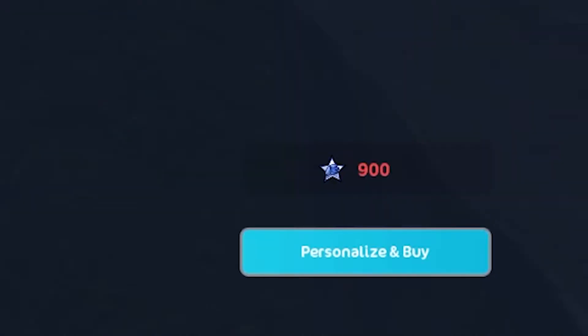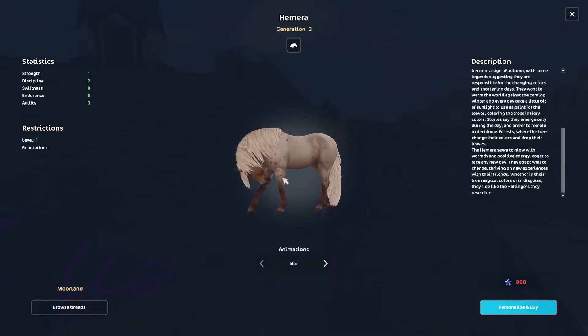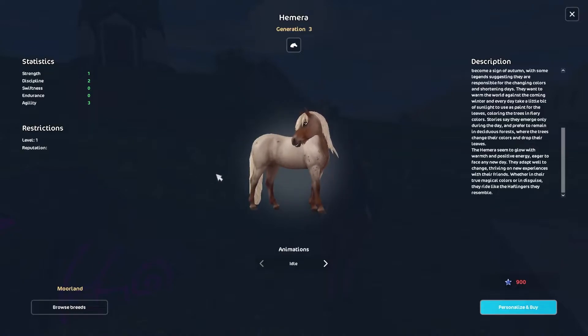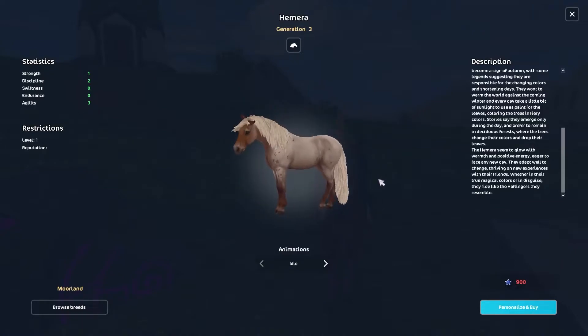Why is it 900 star coins? There's nothing special about it except for its coat. The non-magical coat — it's not bad. It looks like it got bitten by a ton of bugs, which I know is the red bronze style. They do normally have little splotches on them, so I don't necessarily hate it because I do like red bronze.